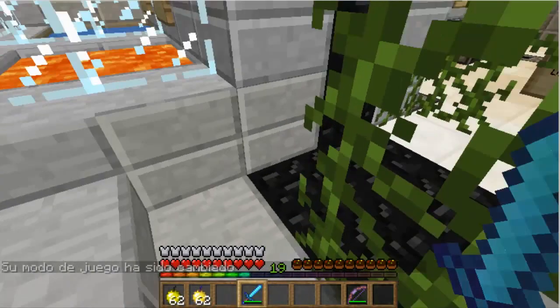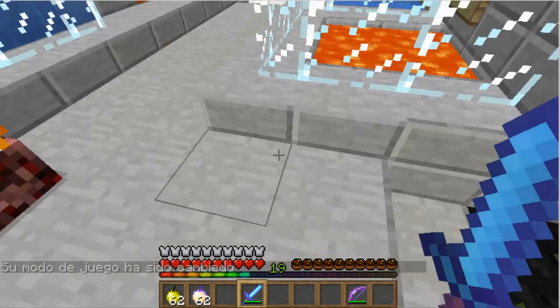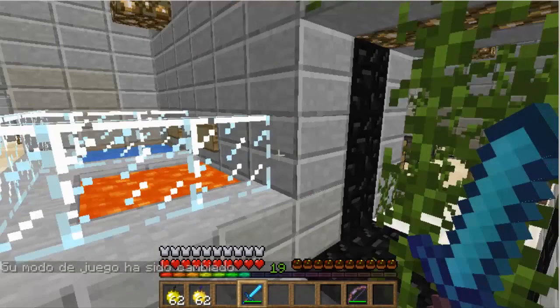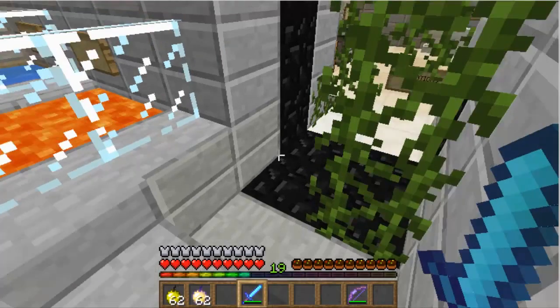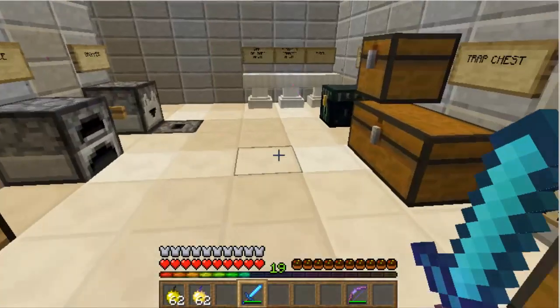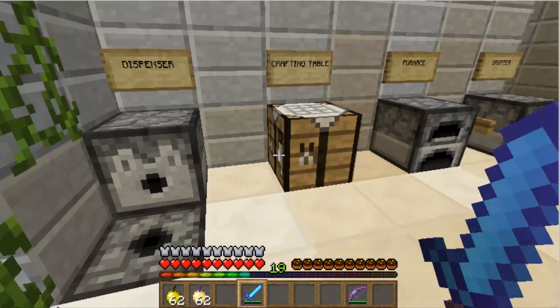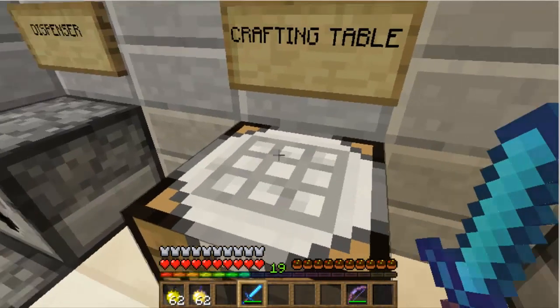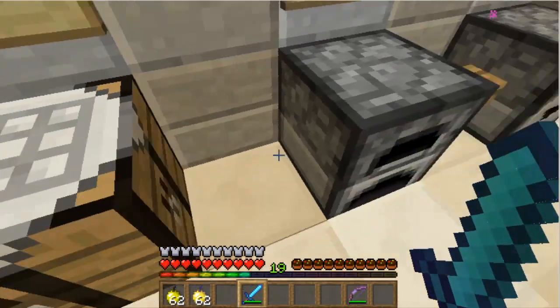The XP bar is now rainbow, if you like that. The hunger bar is now cakes. The crafting table's little bench is changed to white.